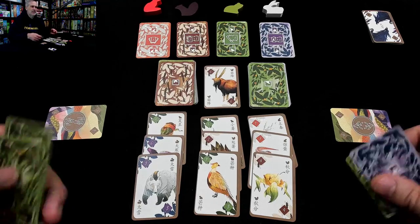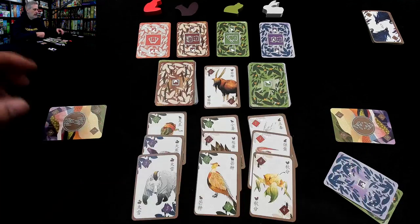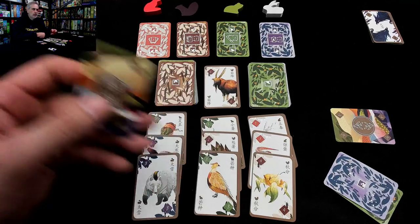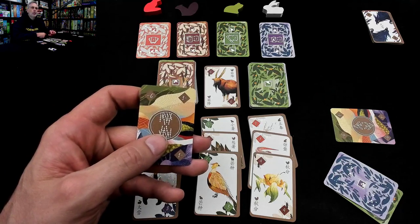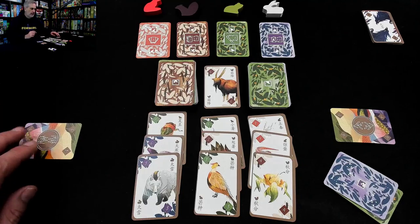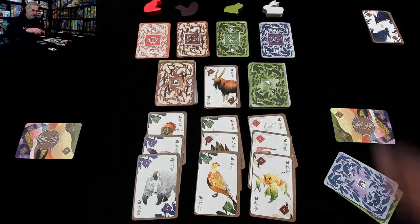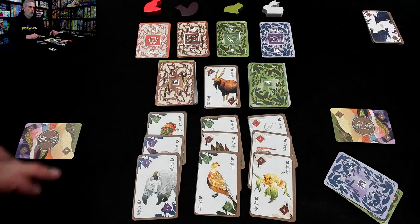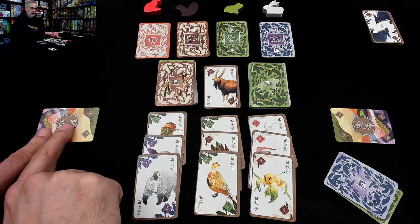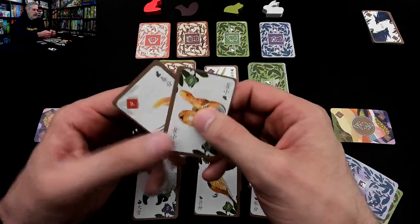This is a pretty abstract set collection card game. Here's the way it works: you start with two cards in your hand, and you're trying to play straights — getting a straight of numbers one through six in each of the four suits, which are the seasons. There's orange for spring, brown for summer, green for autumn, and blue for winter. We're trying to make one through six in each of those, spreading out from a central card.